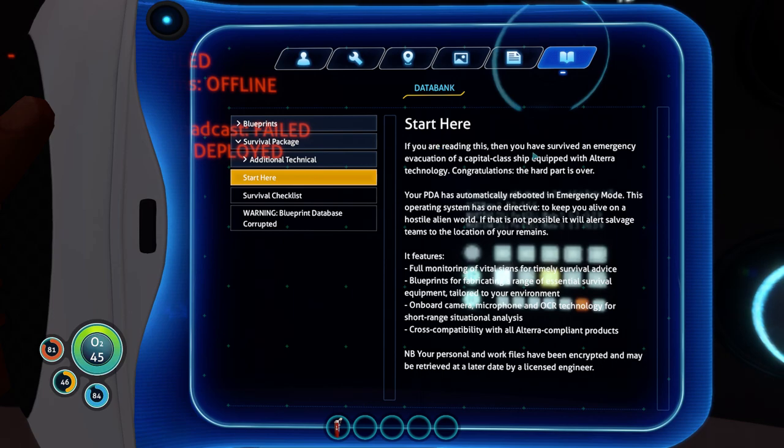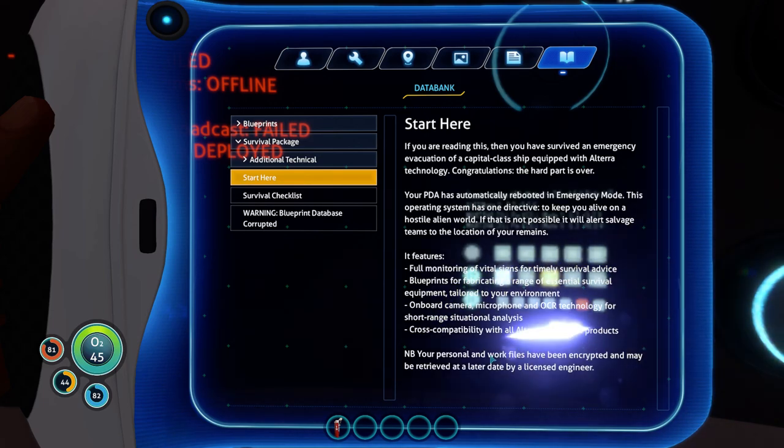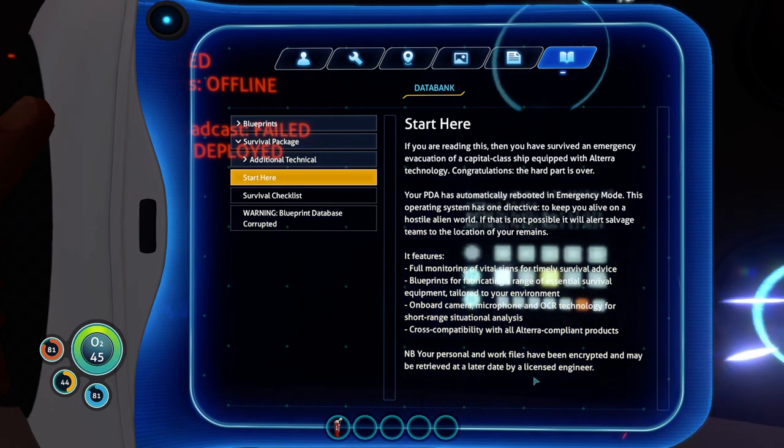It has a little start-here message: 'If you're reading this, then you have survived an emergency evacuation of a capital class ship equipped with Altera technology. Congratulations, the hard part is over. Your PDA has automatically rebooted in emergency mode with one directive: to keep you alive on a hostile alien world. If that is not possible, it will alert salvage teams to the location of your remains. It features full monitoring of vital signs, blueprints for fabricating essential survival equipment, onboard camera, microphone, and OCR technology for short-range situational analysis, and cross-compatibility with all Altera-compliant products.'